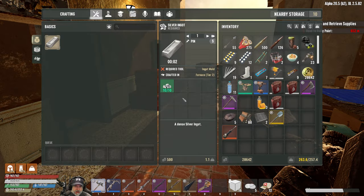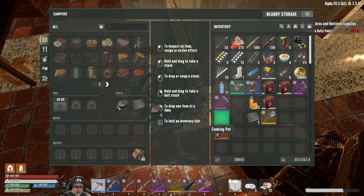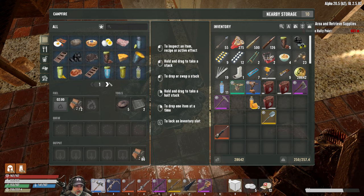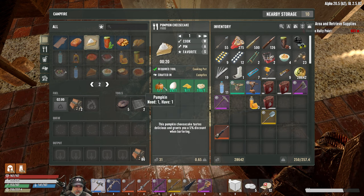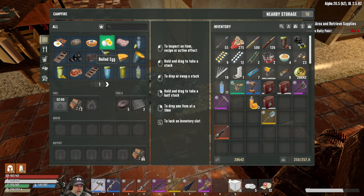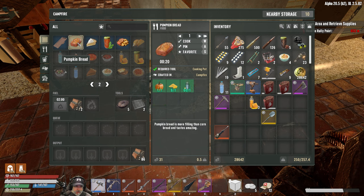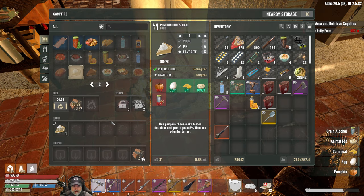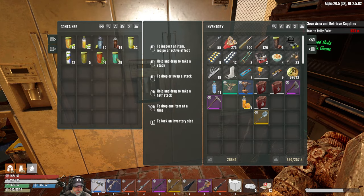Why am I encumbered? Oh, because I'm carrying all the firewood from here. Let's put this stuff back. Can we make any good food? We can make pumpkin cheesecake - we have one pumpkin and I do have pumpkin seeds. What the heck, let's make a pumpkin cheesecake! We can also make the bread. Let's make this and save it for when we go sell our stuff, because we get the bartering discount if we have the buff from that.